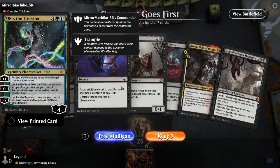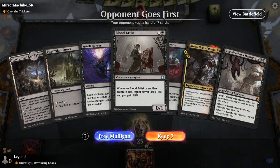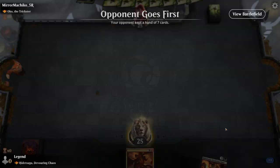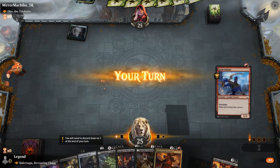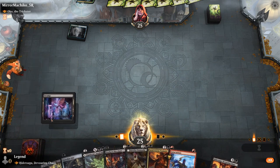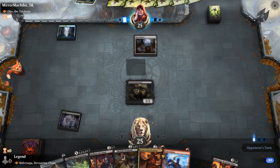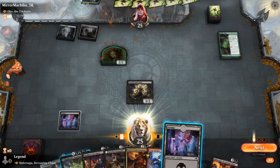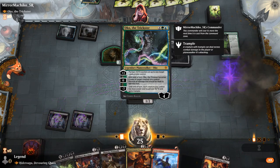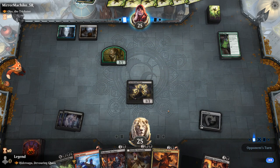Game 1: we're on the draw facing Oko — not the 3-mana version at least. Our first hand has two lands but no red mana, so we mulligan into a better hand: still missing red mana but we have two lands plus a ramp artifact. Skullport Merchant can make a treasure to fix for red, and Henrika can draw as well. This Oko implies the opponent is playing quite a few creatures we can maybe steal and sacrifice.